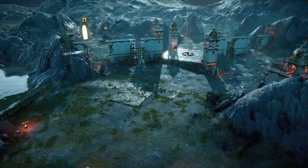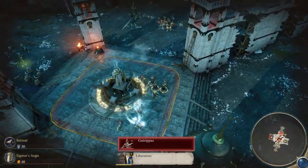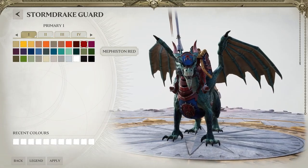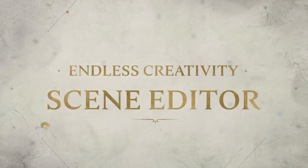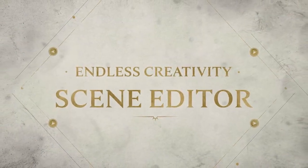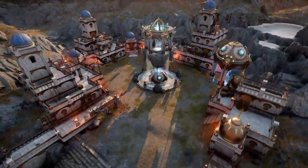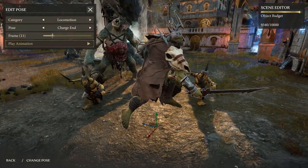Build, share, and compete on maps you've made. Customize your units with the Army Livery Editor. Place and pose characters and props in the Scene Editor.